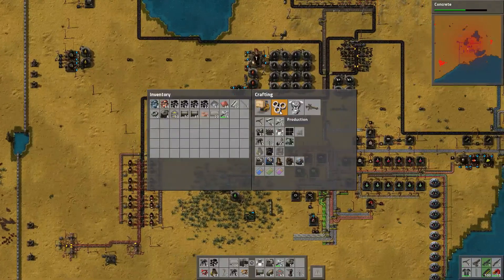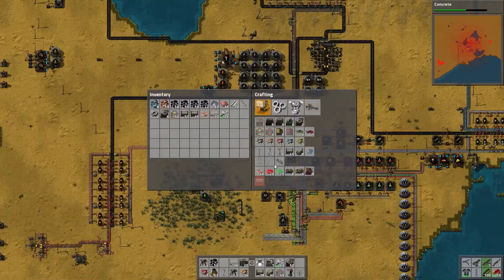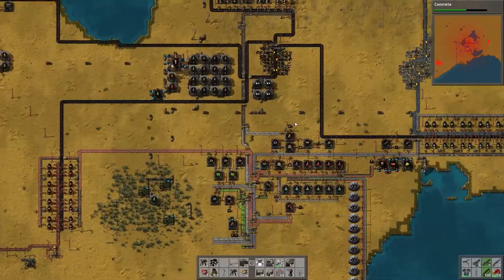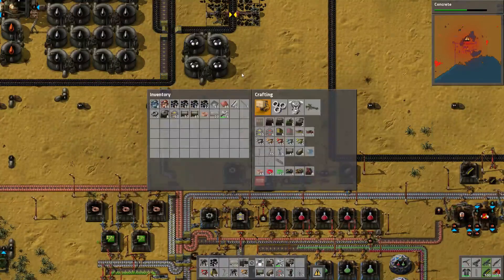So what do railroads require? First off, we need a locomotive — a diesel locomotive. We need 20 engine units. We have 10, so later in this episode we'll have enough for one locomotive. It takes a lot of doing.